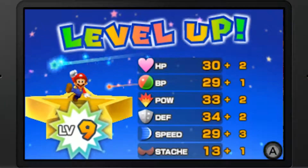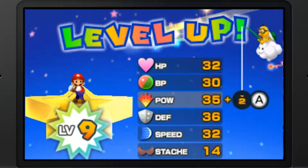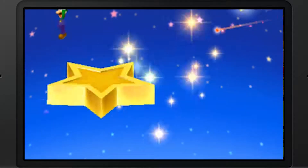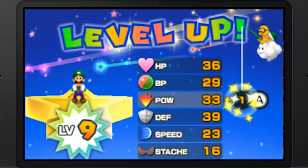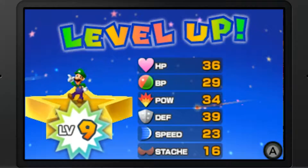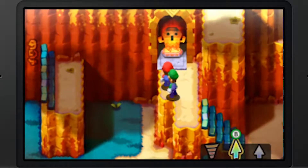Mario leveled up to level 9. Let's see what we can level up here. I leveled up Mario's power. Luigi's not in need of any more defense. Even the roulette goes slow but I can't get it still - that's why I hate leveling up in this type of game, the type of level up the game gives you.